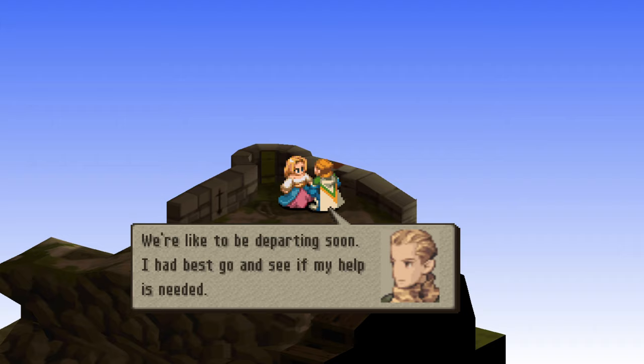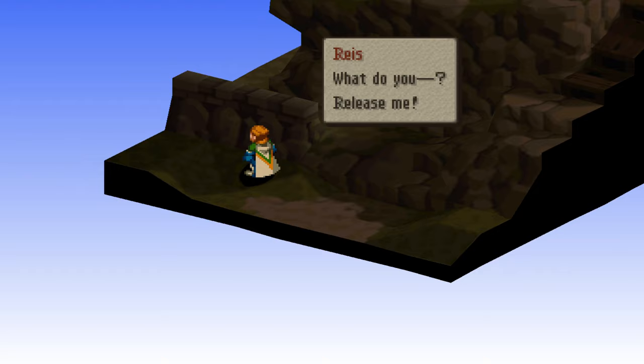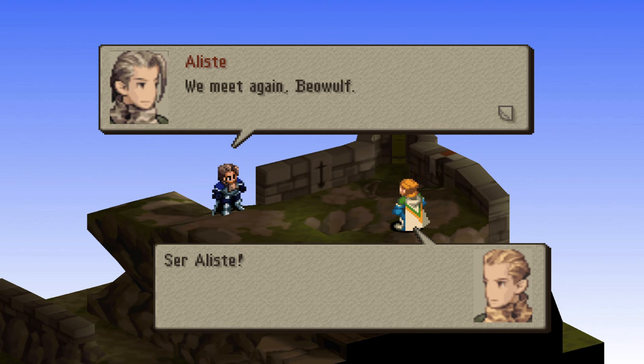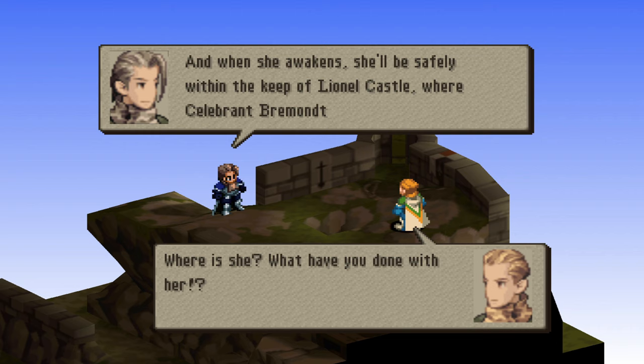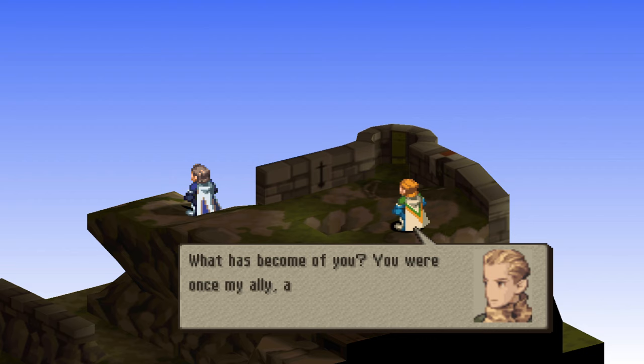There's a cool scene here with Beowulf and Raze. Beowulf will be a guest in these two fights. His strength is determined by his abilities and equipment, so if you want him to be a powerhouse, make sure he's geared up with great abilities. Mine has Darkness and items like the Reverie Shield.